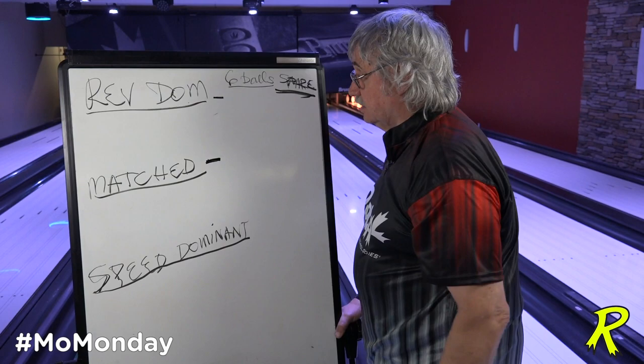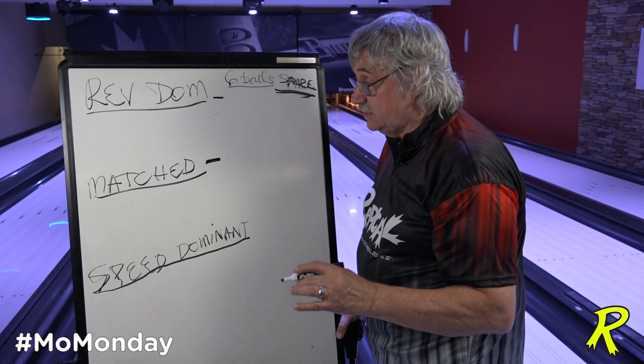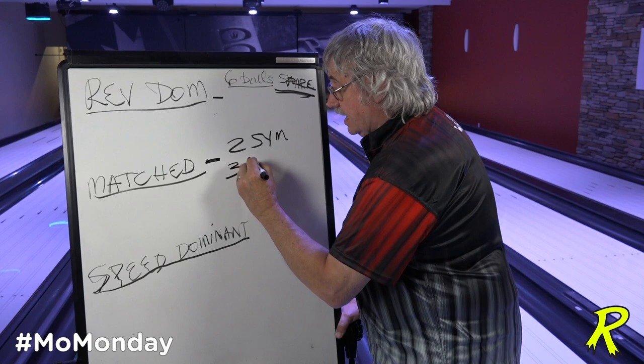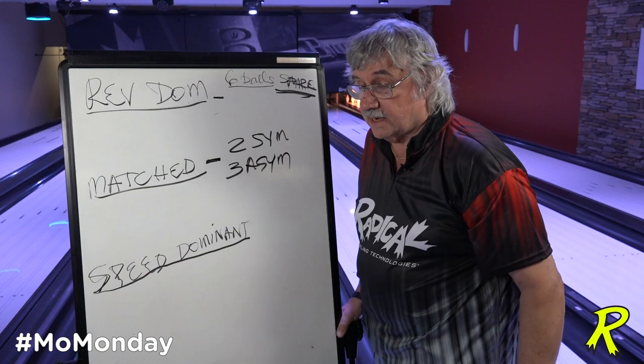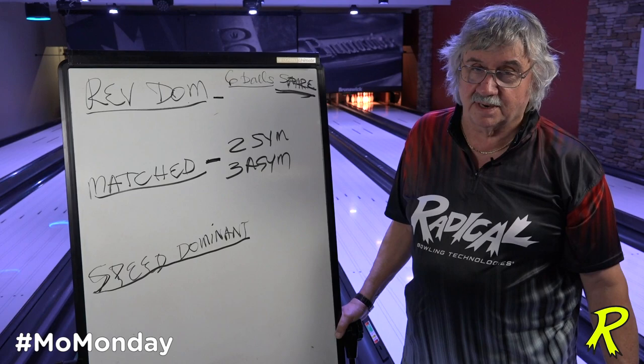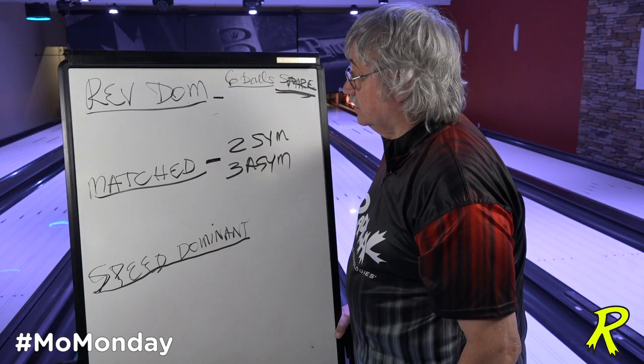Let's start in the middle with the matched player. With the new USBC rules coming into effect, I've got two symmetrical balls and three asymmetricals. When putting arsenals together, you pay more attention to ball design than cover stock, because core shape determines motion — it's a little in conjecture, but it happens to be dead fact. So we've got two SIMs and three ASIMs.